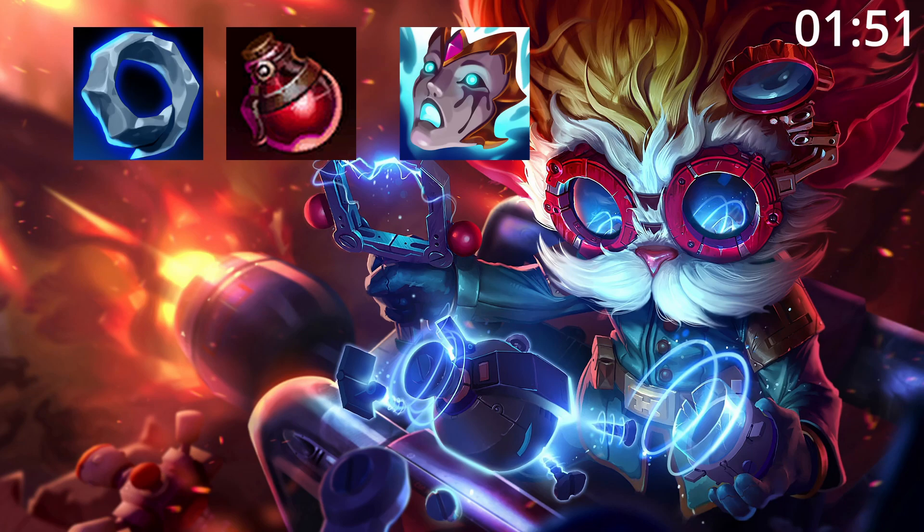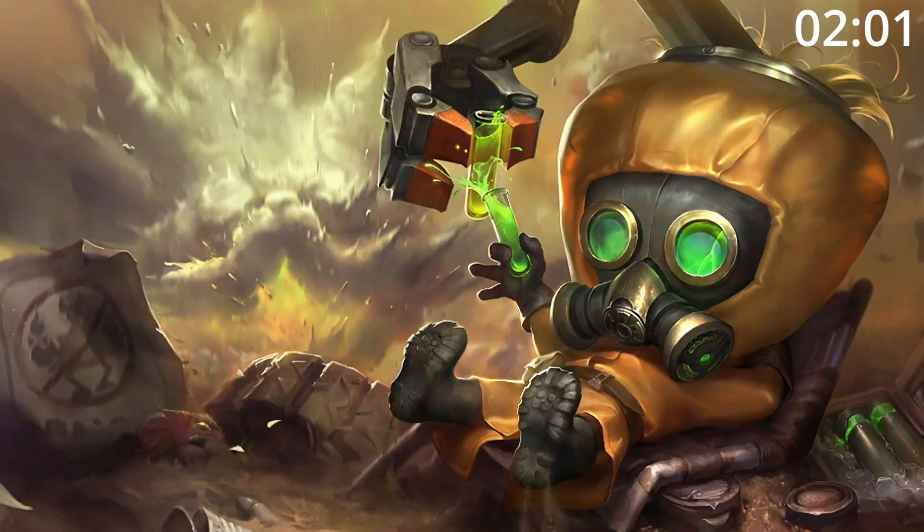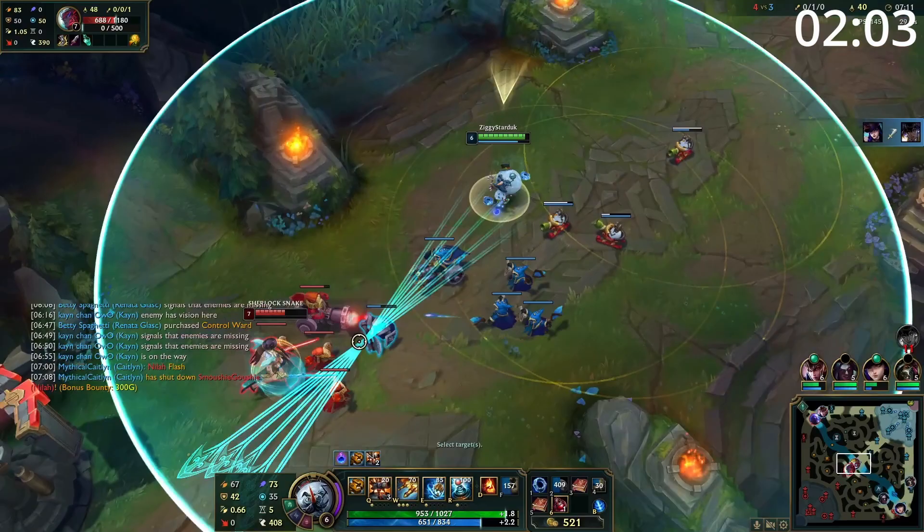For masteries, go for this — it's just great damage. For build order, start ring and pots before getting Liandry's, tier 2 boots, and a Zhonya's. After this, a Crystal Scepter and hat are great pickups before finishing the build with any of these. For skill order, start Q, then E, then W, before maxing Q, then W, then E, taking ult whenever you can.